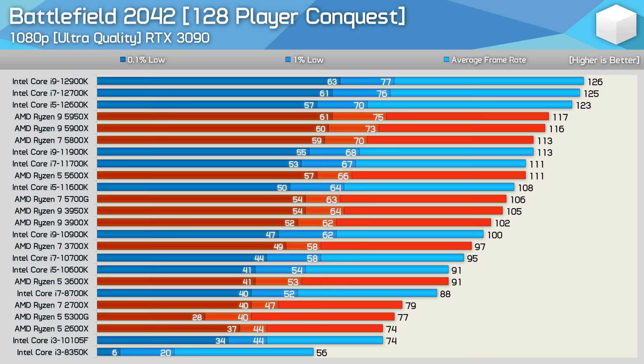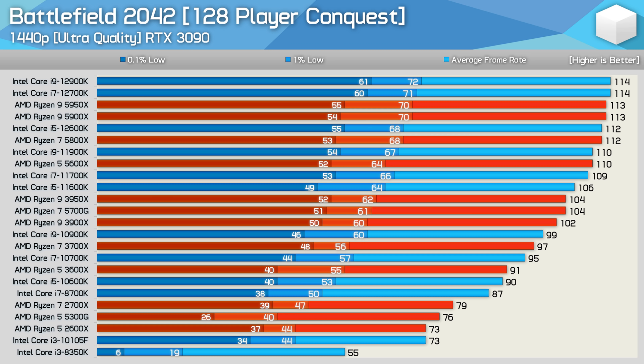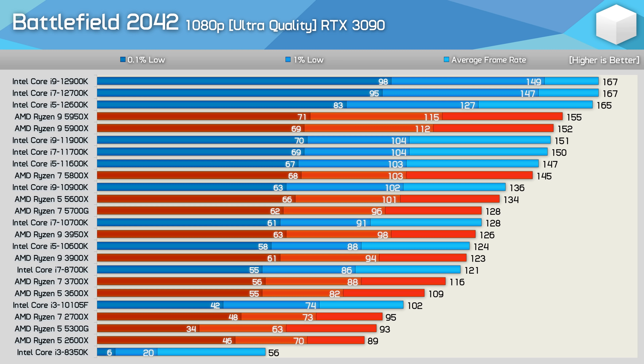The 1440p results are quite interesting as they much more closely reflect the GPU testing I did recently where CPU limits were largely removed. These results are more GPU-limited when using higher-end CPUs such as Intel's 12th gen or AMD's Ryzen 5000 series, while for other CPUs performance figures are much the same as at 1080p. For example, the Core i9-11900K dropped from 113 FPS at 1080p to just 110 FPS at 1440p. This explains why many Battlefield players haven't been able to improve performance by lowering resolution or reducing quality settings — they're simply not GPU limited.